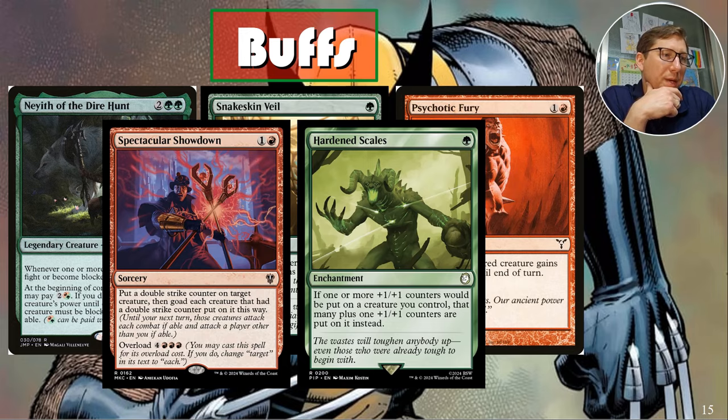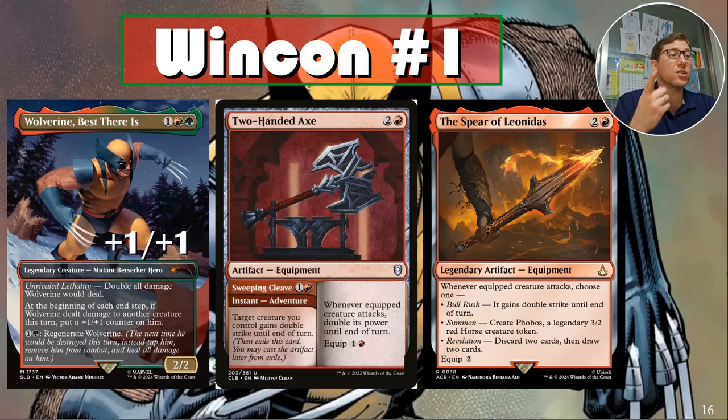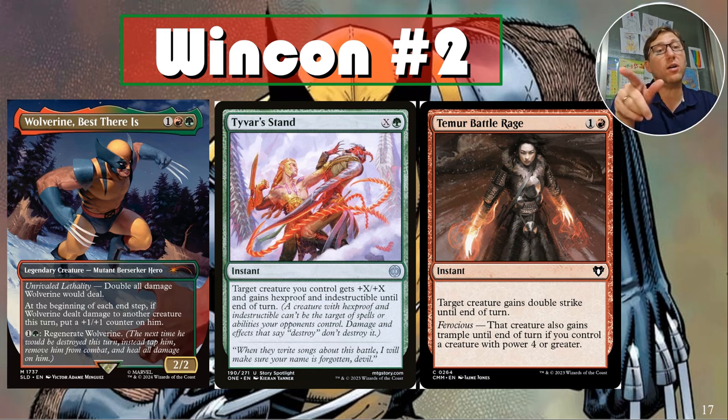Win con number one: Two-Handed Axe plus Spear of Leonidas. Get a plus-one/plus-one counter on Wolverine — he has one counter — Two-Handed Axe, Spear of Leonidas. Done, you win. You can start one-shotting people already at 24 damage output; they need more than four toughness of creatures in front to survive, and with any evasion it's probably just taking people out.